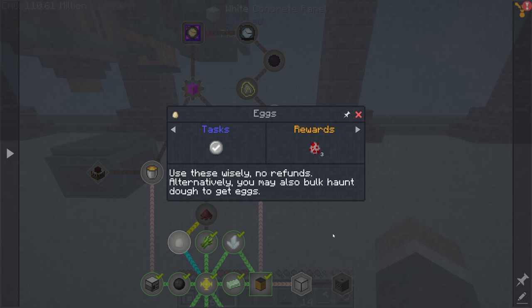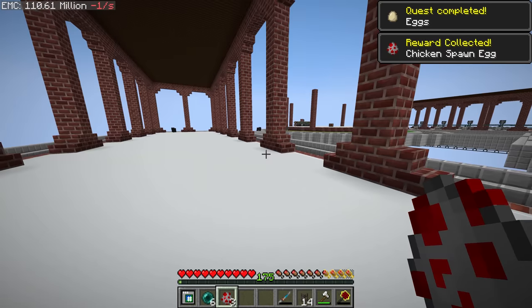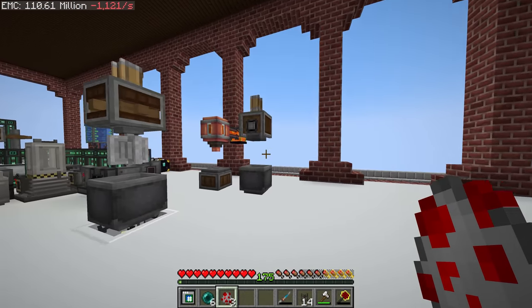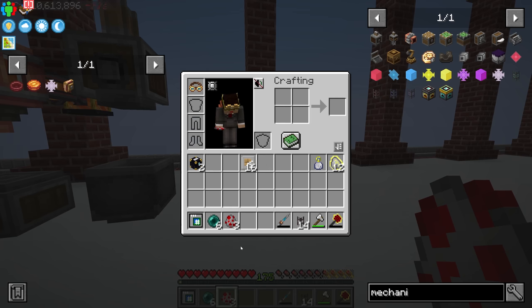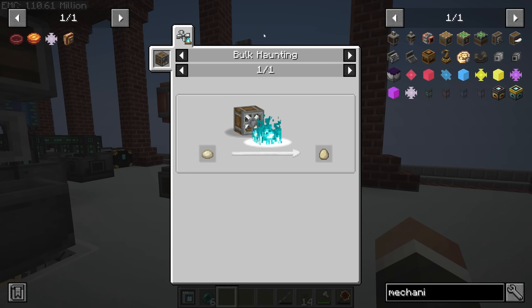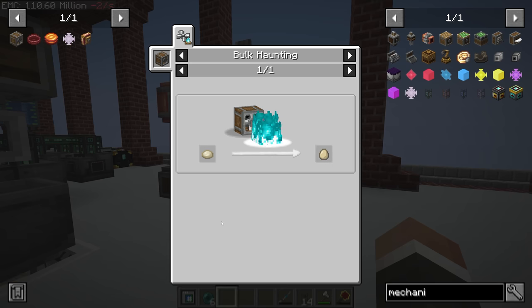Eggs are where things get a little trickier. There's a quest that says 'eggs, use these wisely, no refunds' — alternatively you may want to bulk haunt dough to get eggs. We could just collect eggs with a hopper, but as the quest alludes to, the alternative method is bulk haunting. That's the method we're going to take, because it's more interesting and more easily scalable if we need more eggs and blaze cakes in the future.